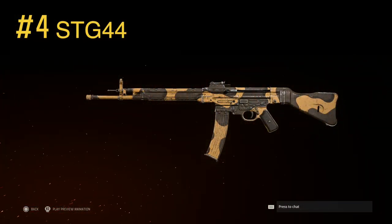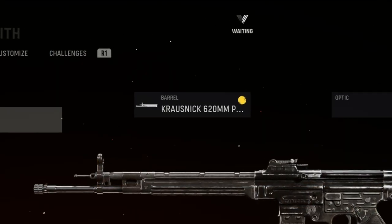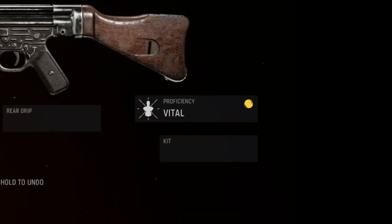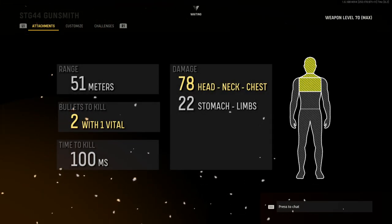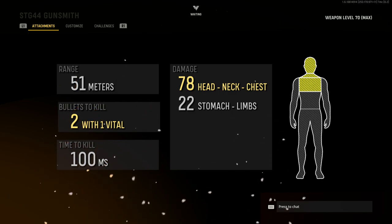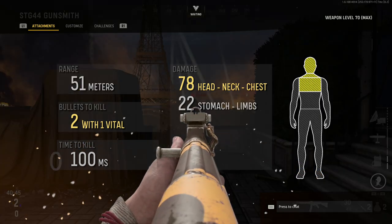Coming in at number 4 is the STG44. Once again, we'll only need two attachments: the Krausnik 620mm Precision Barrel and the Vital Proficiency, which extends the vital damage area to include the chest. Once equipped, these two attachments will provide reliable two-shot kills out to an incredible range of 51 meters, with an extremely fast time to kill of only 100 milliseconds.